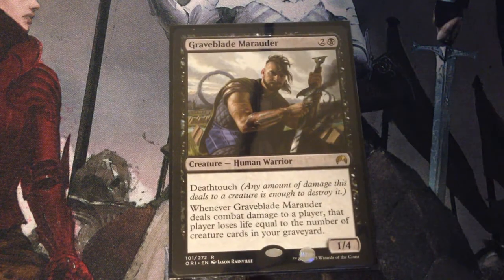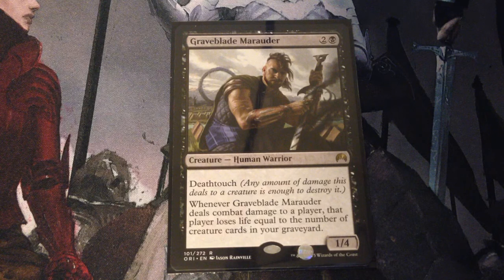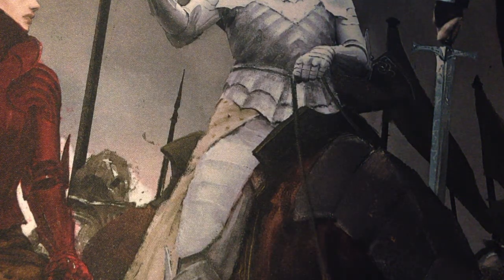Graveblade Marauder is 3 mana for a 1/4 human warrior with deathtouch. Whenever Graveblade Marauder deals combat damage to a player, that player loses life equal to the number of creature cards in your graveyard. As mentioned before, that should be a lot. We have some ways of dumping stuff into our graveyard for Alicia to bring back.